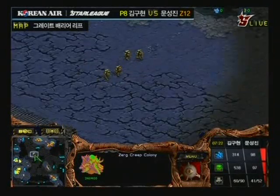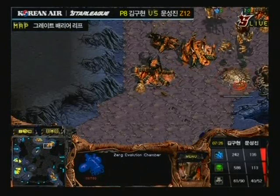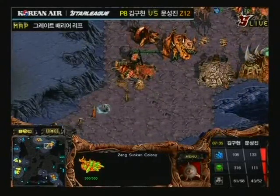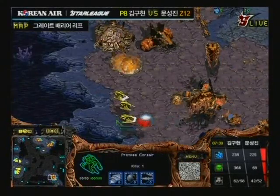Shine completely destroyed Stork on this map with basically all mutas. He built a Hydralisk den just to throw Stork off his game, but he ended up going all mutas, and it was absolutely devastating, because it's difficult for a Protoss to take their third gas on this map and defend it easily without a big air type of build.